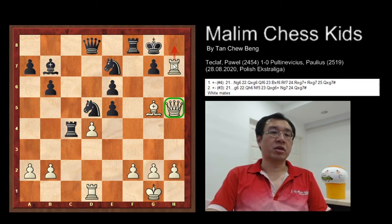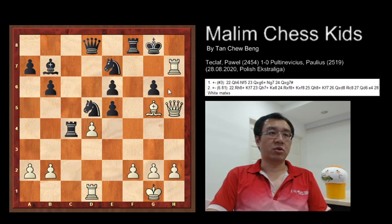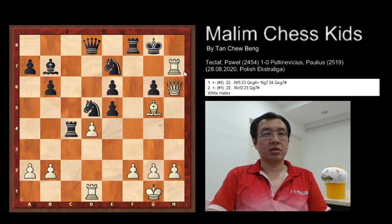In the actual game, black played g6 to attack the queen. However, after queen moves to h6, black resigned, as there is no way black can prevent the queen going to g7 and checkmating the king.